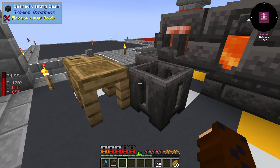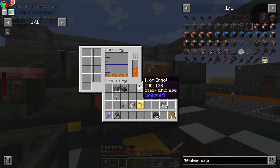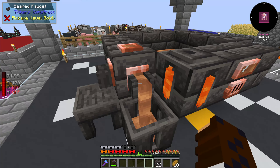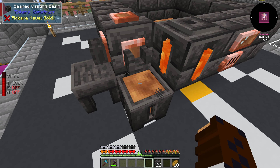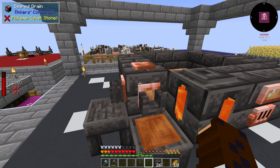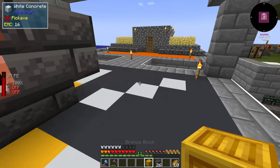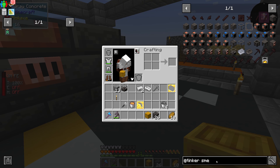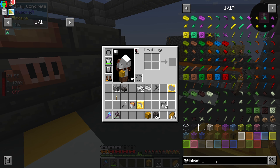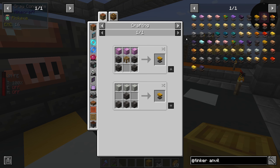Now I can also show you what the casting basin is for. We have one block's worth in here, so if we right-click the faucet on top of the casting basin, it will pour in the metal and create a block. Note that the drain does need to be on the edge, otherwise it doesn't have the molten metal in it. Now we have a bronze block.